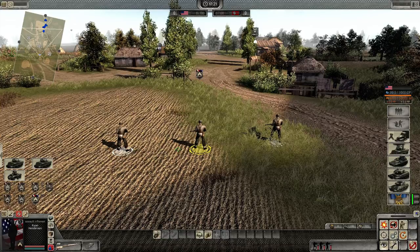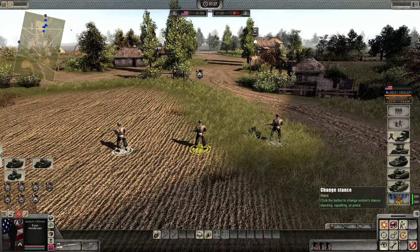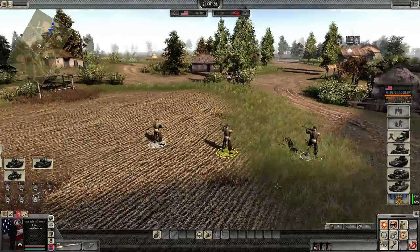Your infantryman can go into a number of stances. First, select your unit, then on the bottom right hand corner there's a stance key. Click on this — it will cycle between the stances. Now they're squatting. Click on it again — now they're proning. One more time, now they're standing.